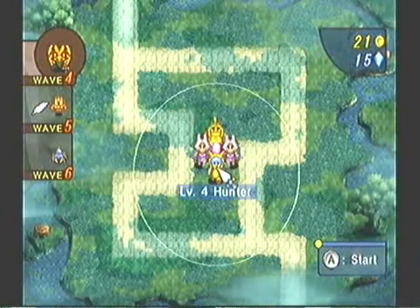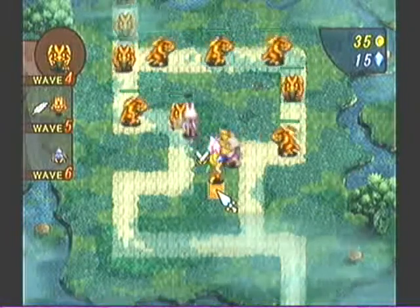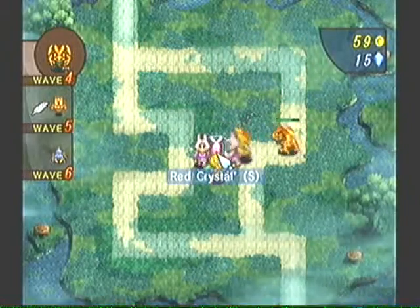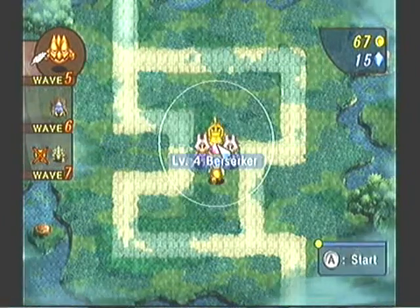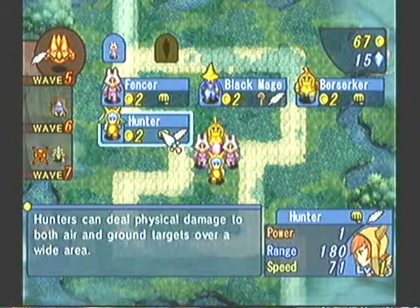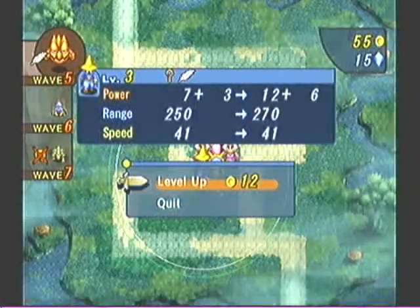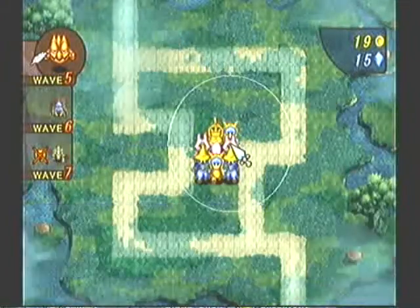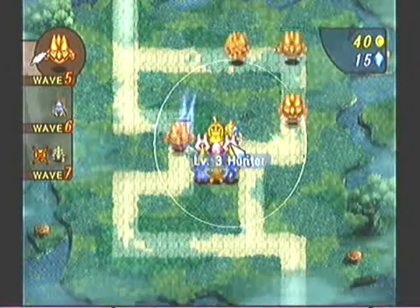I'll go ahead and try him at level four. I think he's attacking faster — maybe. Kind of hard to tell. Doesn't say it speeds up. Anyway, flying enemies, with some turtles coming up too. That should be good. Yeah, we got that.